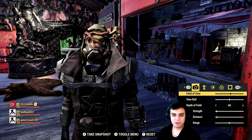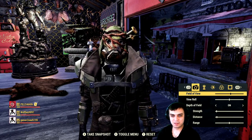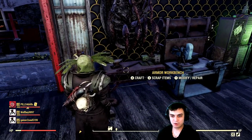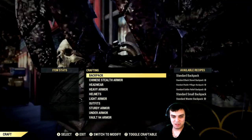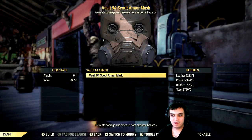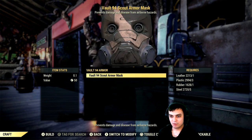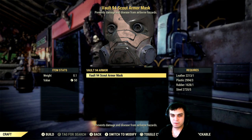For some reason, my OBS didn't start the recording when I was showing how to craft the mask. But let me show you how you can craft it. So you go to your armor workbench, navigate to Vault 94 Armor, and there you go - you craft it. You will need leather, plastic, rubber, and steel, so it's very easy.